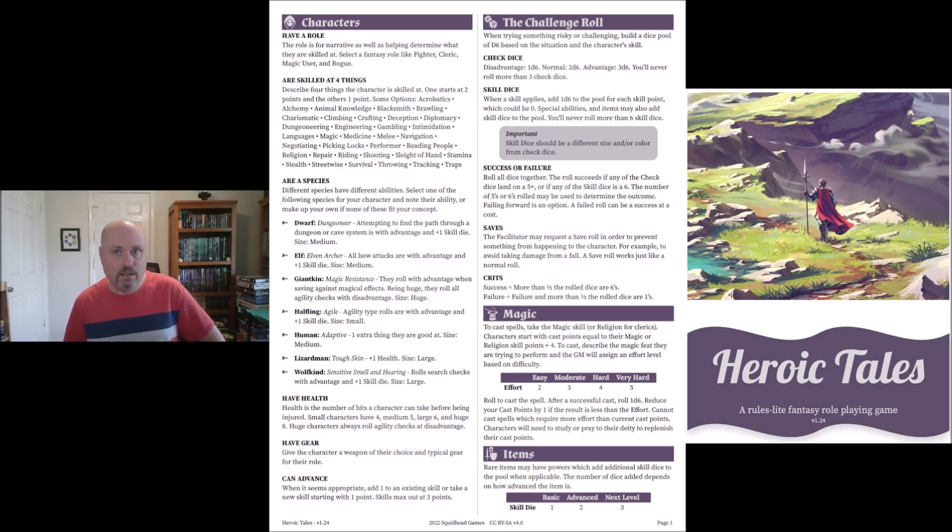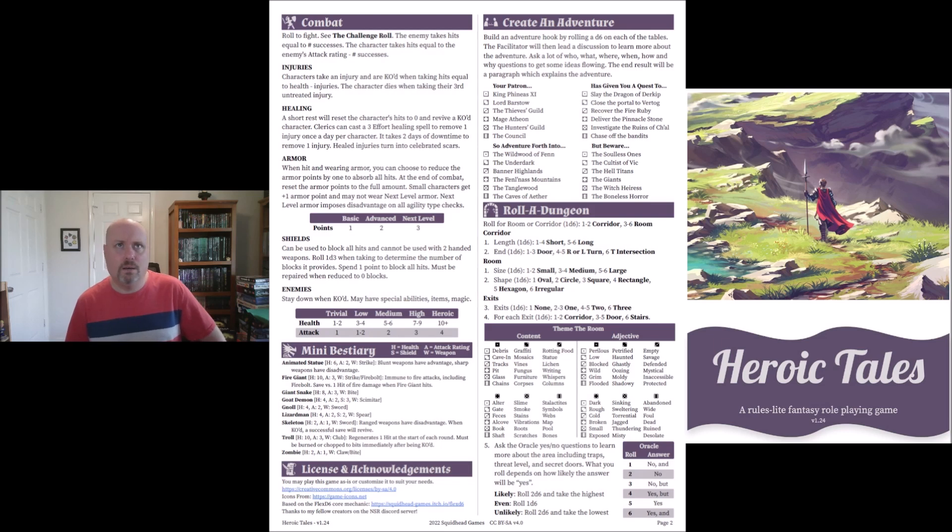I really like that magic system — it reminds me a little of my own game Pocket Fantasy. For items: rare items may have powers which add additional skill dice to the pool when applicable. The number of dice added depends on how advanced the item is — basic, advanced, or next level, which gives you three dice.